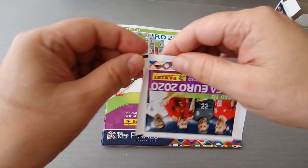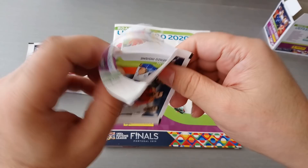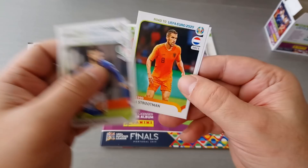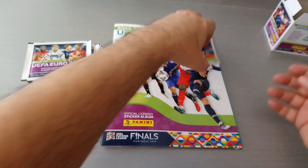Insigne, Italy. Manolas, Greece. Depay, Holland. Strutman, Holland and Sporar for Slovakia — was that Slovenia? I'm not sure. Yeah, Slovakia, alright.